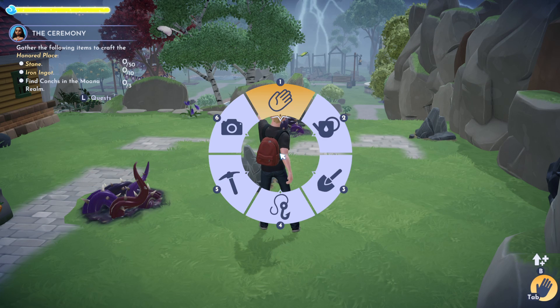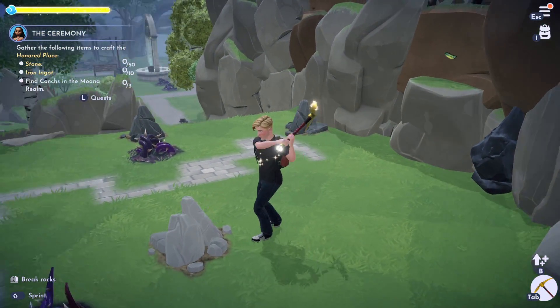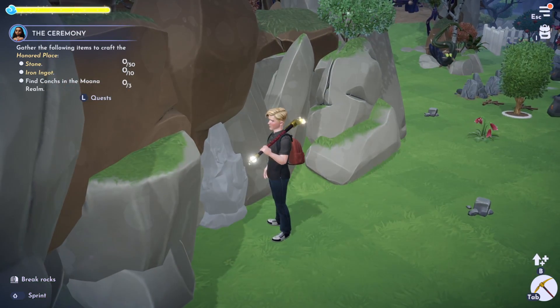First off, let's get our stone. We're going to need our pickaxe for that, and we can use either the rocks you see around the village, or you can simply mine some of these that you see in walls.